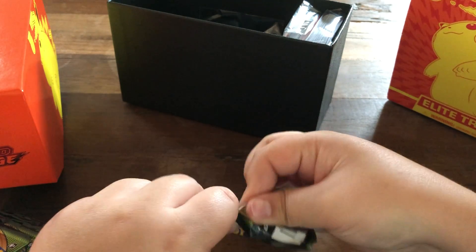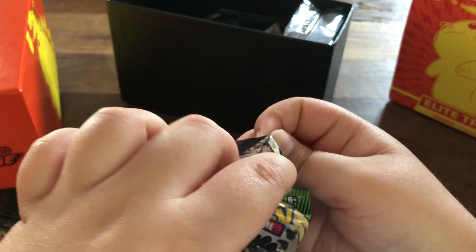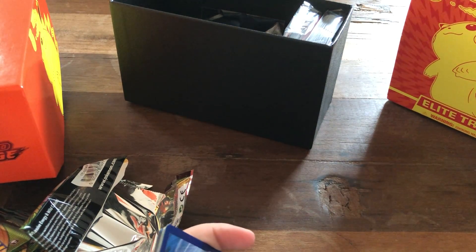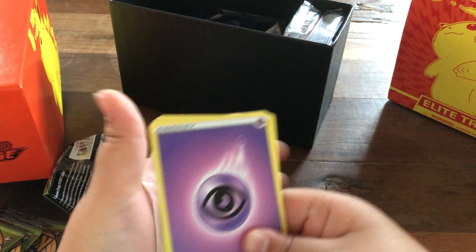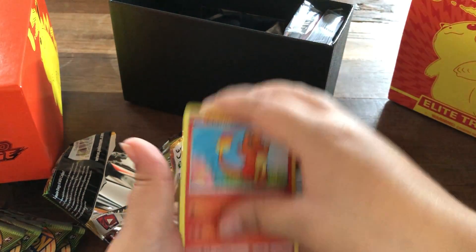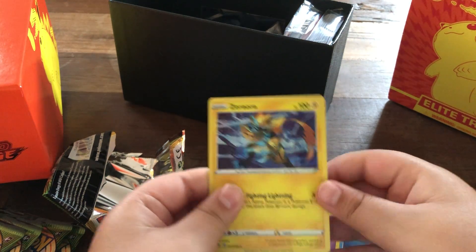Second pack. One, two, three, four — yep, that's four. Two, two, three — zero, or a holo. Okay, that's not bad.